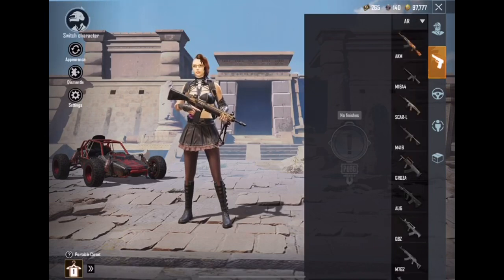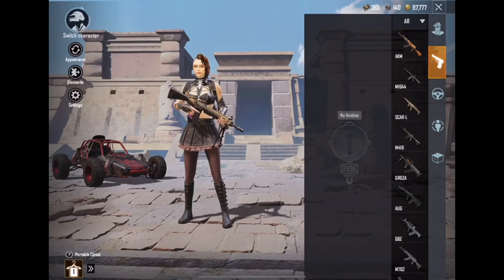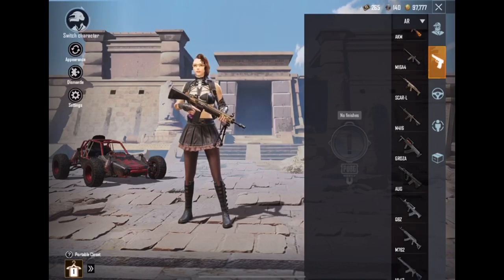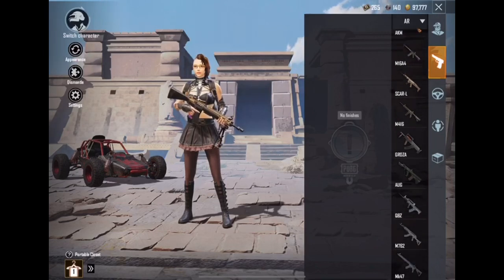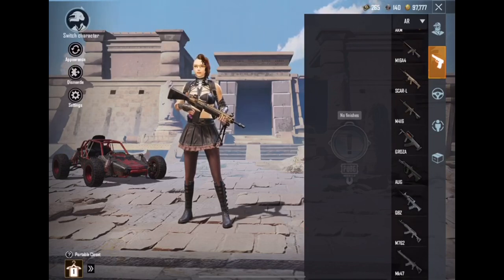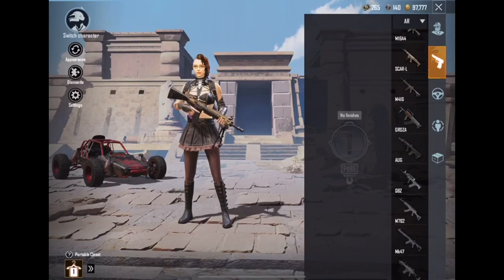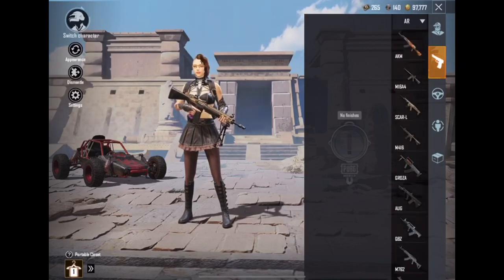Starting at the very top, you have the AR category. So obviously you see the AK - most people know what an AK is. All these weapons fall under the AR category, the automatic rifles. You have the AK, M16A4, SCAR-L, M416, Groza, AUG, QBZ, etc. All these guns are pretty much in the same category.